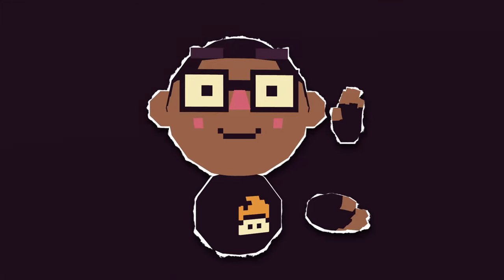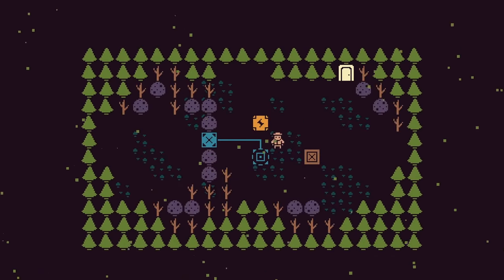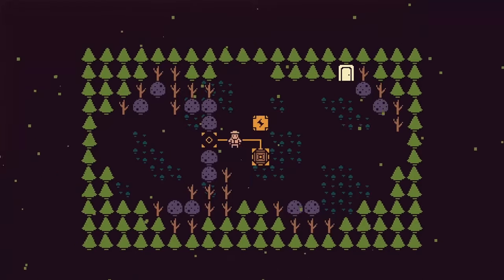And finally, the last three objects which definitely were not stolen from Portal: the switch block, battery, and button. The switch block is a gate built by the robots to keep people out. The battery powers the gate, and the button powers the gate if it's pressed.